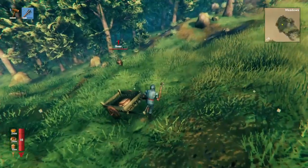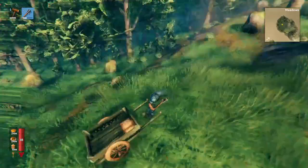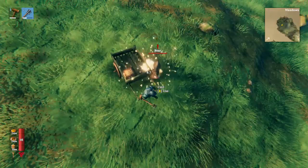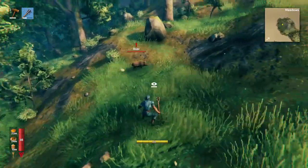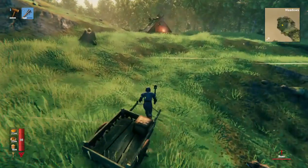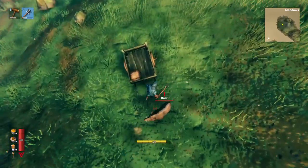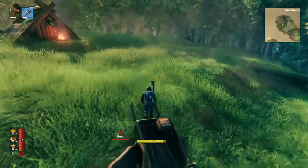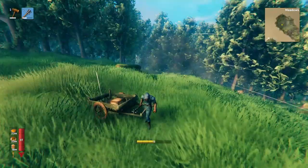Stronger enemies will just hit you through the cart. So when you want to ditch the cart and fight, instead of fussing around to find the detach option, all you need to do is crouch and then roll — you'll just leave the cart behind. Rolling out of the cart is a lot easier than clicking to disconnect while fighting.